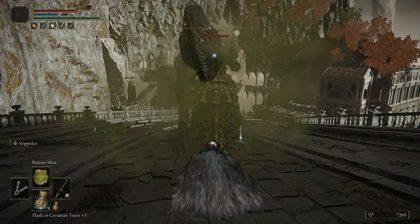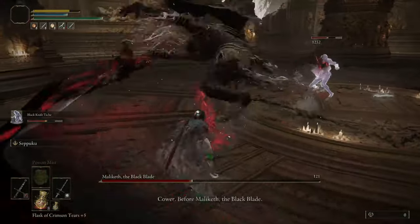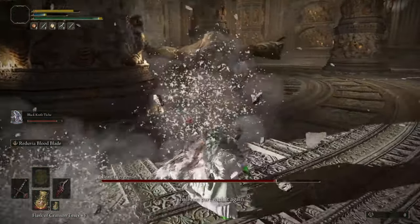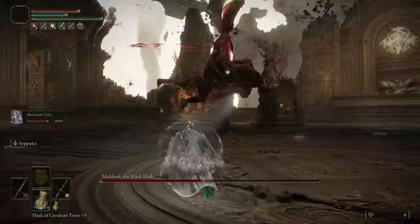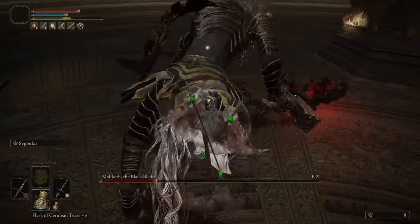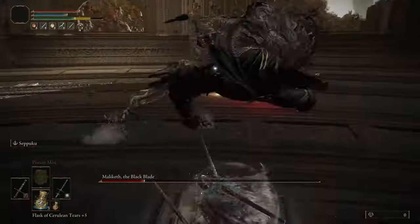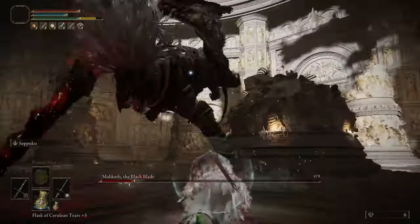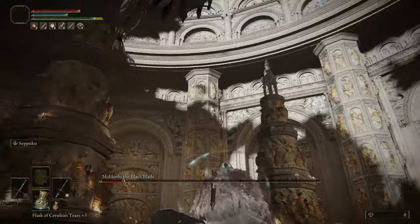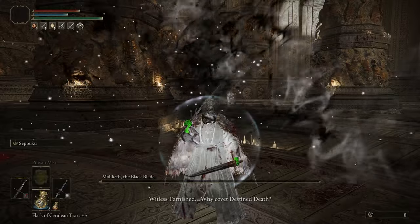After getting rid of the Draconic Tree Sentinel again in a cowardly fashion, it was time to fight Maliketh. I'm personally starting to think that the first phase of Maliketh is harder than his second phase. His second phase simply consists of sticking close to him and dodging his Destined Death attack. During this fight I used Tiche more like a tank to distract Maliketh, especially throughout his first phase — he always got my shield in phase 1. Personally I think Maliketh is a pretty well designed boss and definitely one of my favorites. In my final attempt Tiche even died, so I had to finish the job. And I did. Maliketh down.